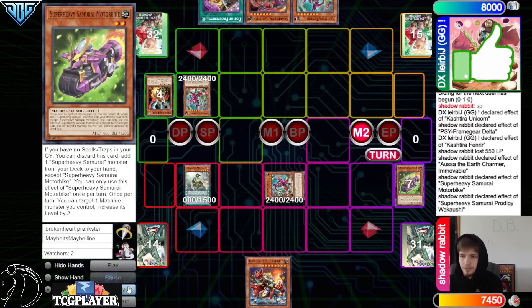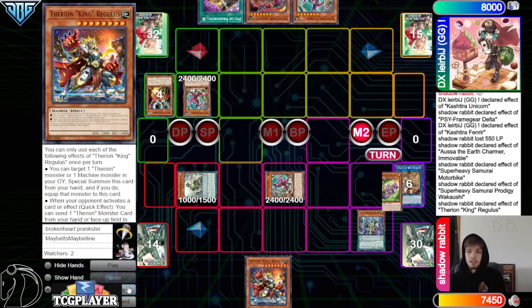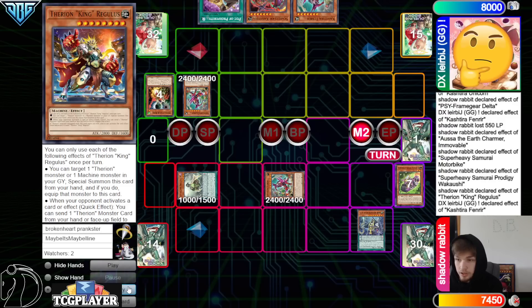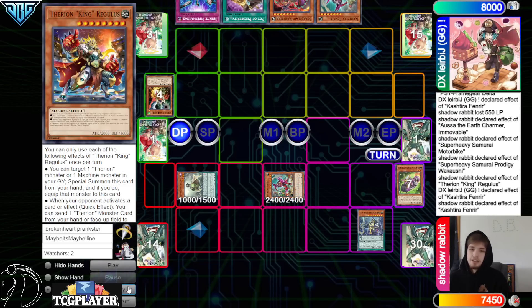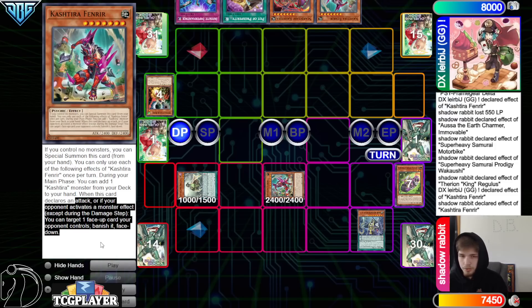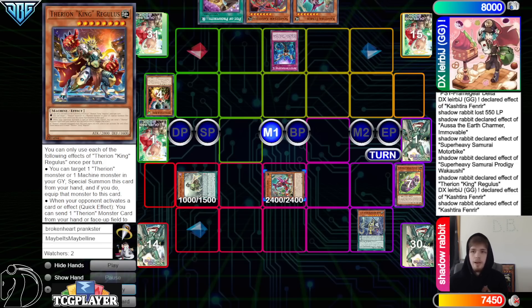They go special Fenrir, activate Prodigy effect, summon and scale Big Benki. Activate Therion King Regulus to summon and equip. Then Fenrir targets Therion King — they let it resolve. Fenrir banishes Fenrir. They could have negated that because it doesn't negate activation — they could have still gone Fenrir to banish face down while keeping that engrave. Little bit of a misplay, but it just doesn't matter. They're going to go Imperm on Fenrir.